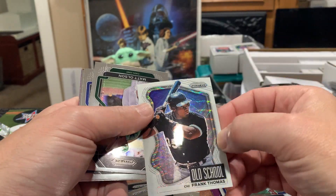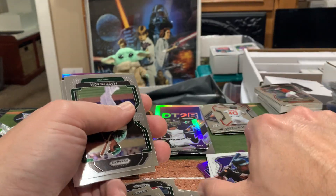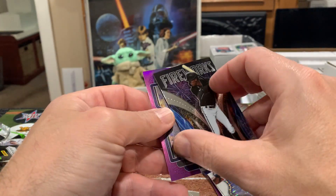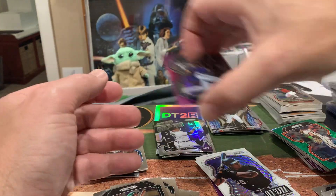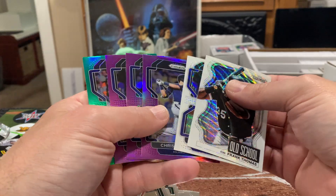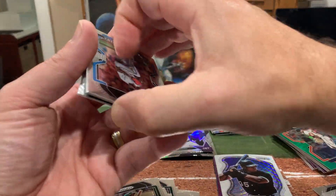The Frank Thomas was numbered to five — this one is not numbered but I sold that one on eBay, made a nice little transaction on that one. The last one is Christian Yelich — not a prism. So this box was reversed — we got three purples and two whites. And we've got one more pack here.